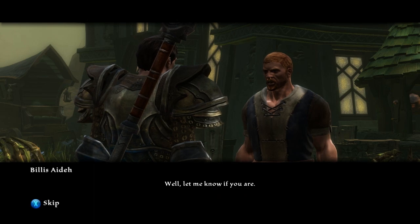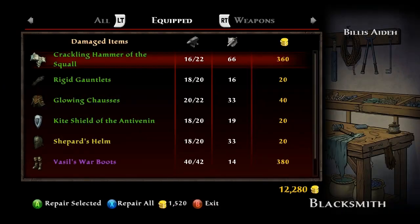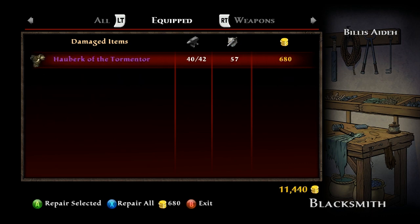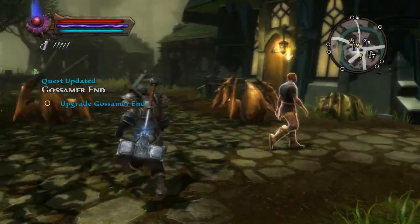Let me know if you are okay. That also repairs my stuff — hold on, let's skip this. Damn it, skip repair — yes, here we go. Rigid gauntlets, I'm just repairing all this stuff. That costs 680 gold to repair. Holy shit, that's getting expensive.